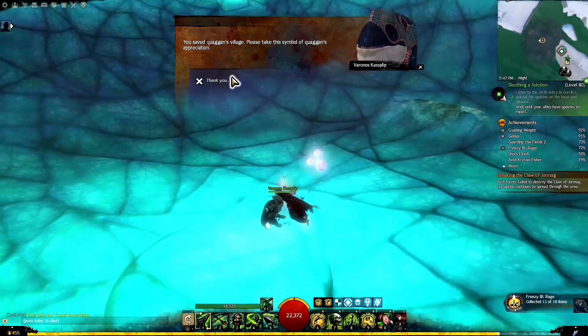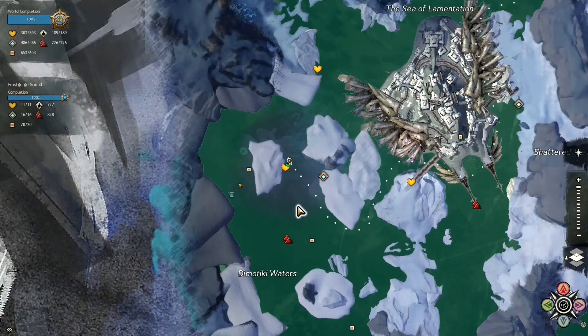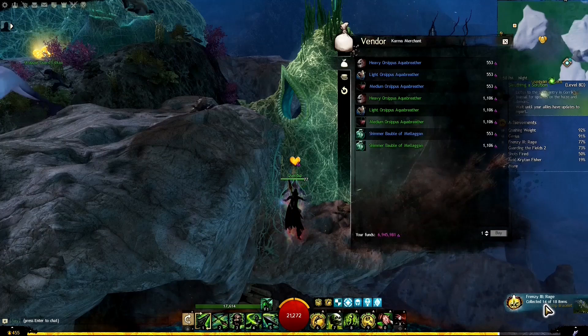Also in Frost Gorge Sound there's a heart vendor. Once you've completed the heart, go to him and he'll sell you a Friendship Bracelet. Then we head south underwater to another quaggan village for a chain of events.